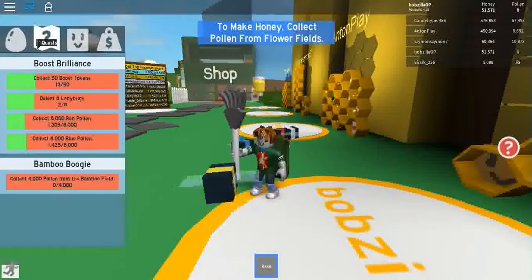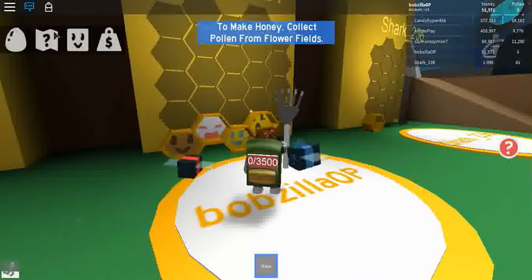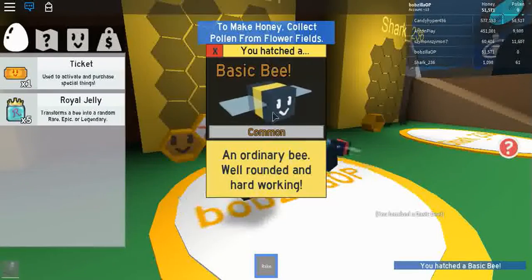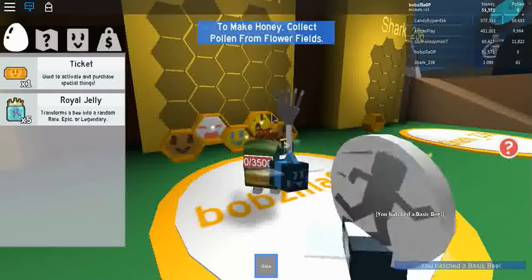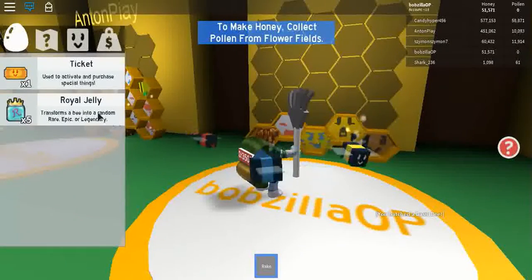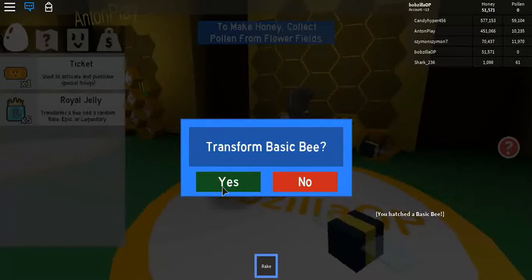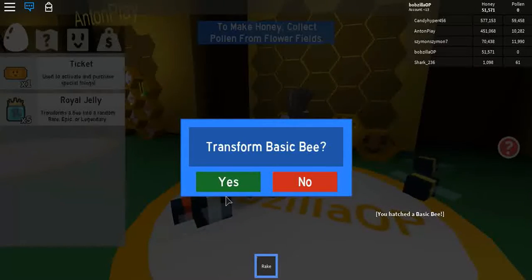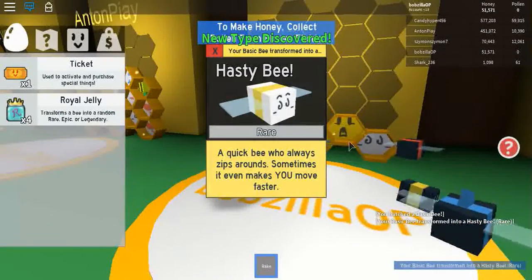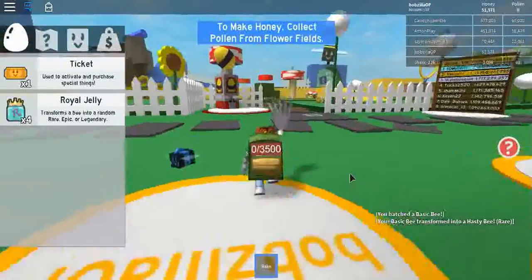I'm gonna hatch an egg first and convert it with royal jelly as well. Just hatch this egg — there we go, we've hatched a basic bee, that's normal. Then there's our new basic bee — transform it into a rare, epic, or legendary. Hasty bee, okay, rare — makes us move faster. Anyway, there we go.